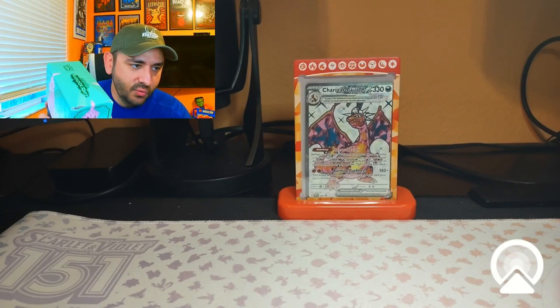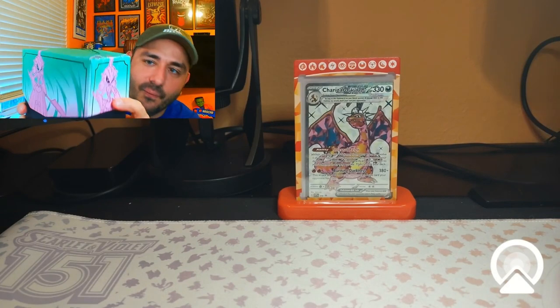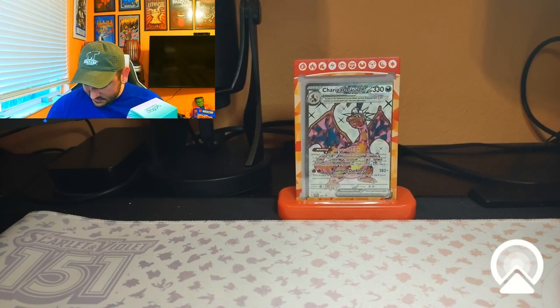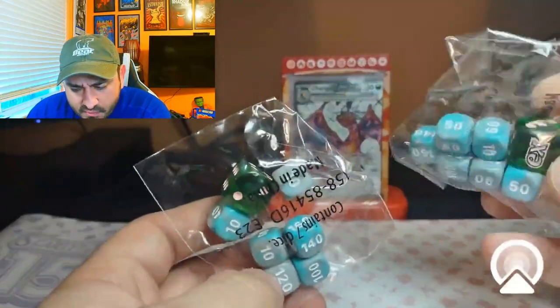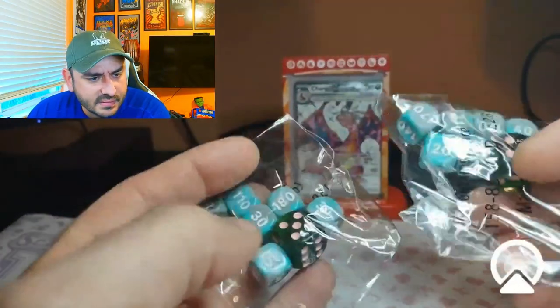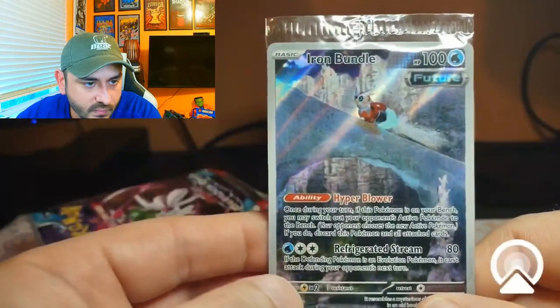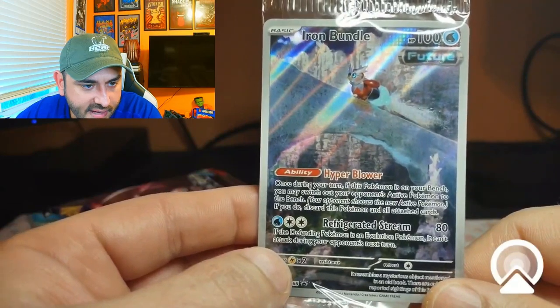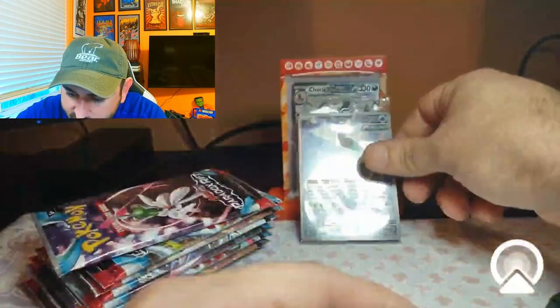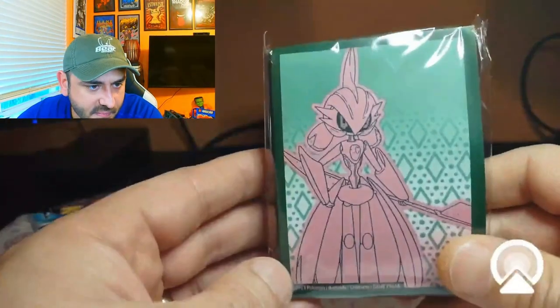We'll open the regular one first as a comparison. Here's the Pokemon Center Roaring Moon ETB — oh this hurts me, look at that, what did they throw it around? Let's take a look at the promo: Iron Bundle. Definitely not my favorite promo, but we'll put that up here. Here are the sleeves.